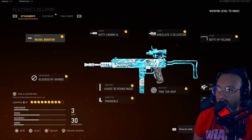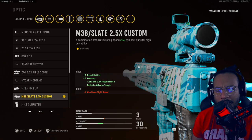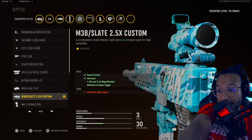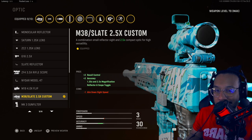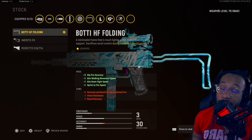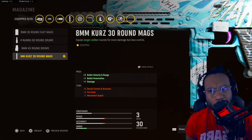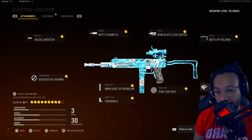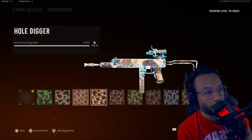Looking at the setups — first up, the Marco 5: muzzle is the Recoil Booster, barrel is the Bati 240mm VL Barrel, optic is the M38 Slate 2.5x Custom (increases recoil and accuracy), stock is the HF Folding, underbarrel is blocked due to Akimbo proficiency, magazine is the 8mm Kurz 30-round mag, ammo type is Frangible, rear grip is Pine Tar Grip, proficiency is Akimbo, and kit is Quick.